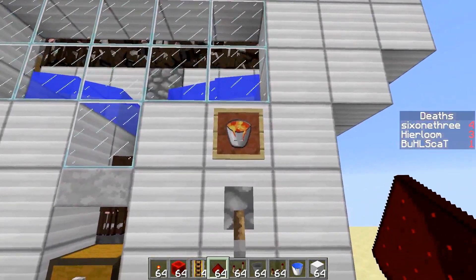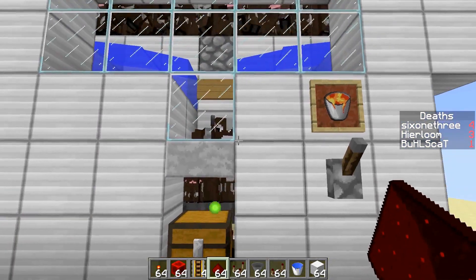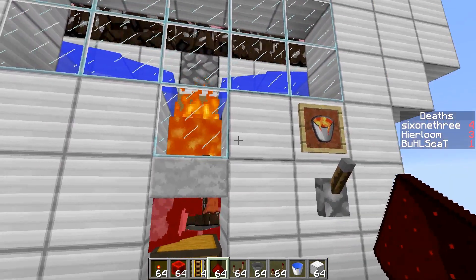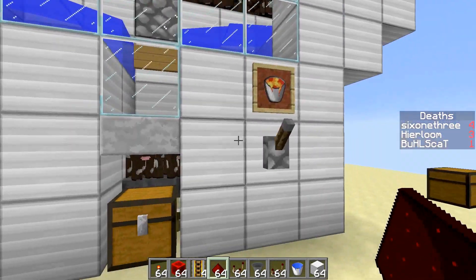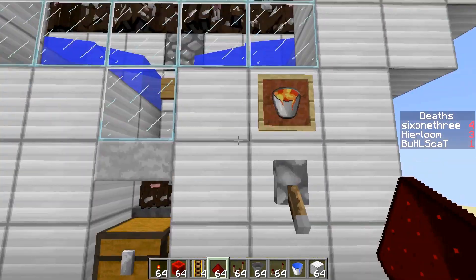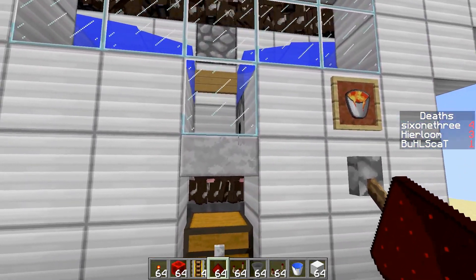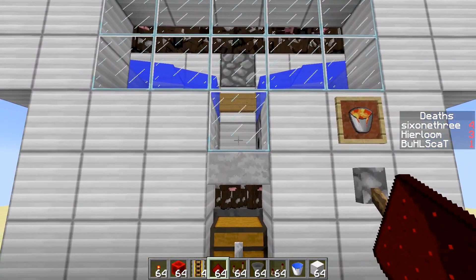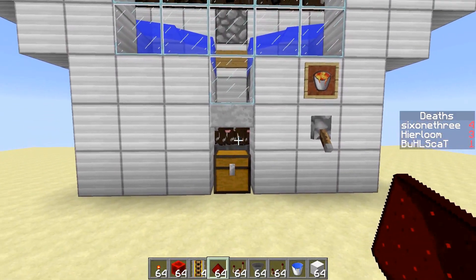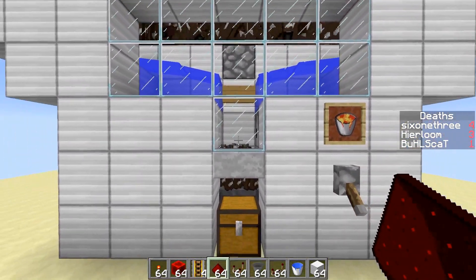Down here we've got the third feature, which is the lava bucket. It doesn't instantly dispense lava — it starts a timer, and after 4 minutes and 15 seconds it will shoot through. It clicks twice: it shoots the lava out and then sucks it back into the dispenser, so it won't kill baby cows as they fall down. But it will kill any adults that are in there.